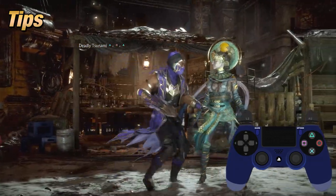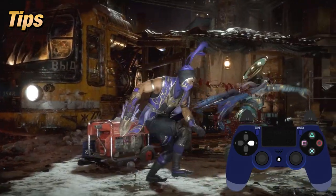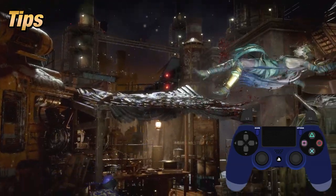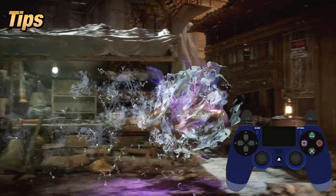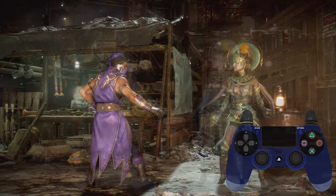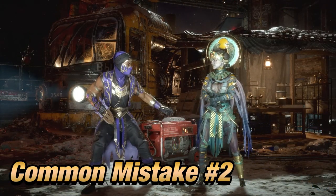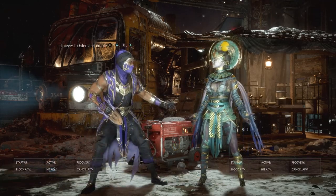So when doing this combo, you want to make sure you're pressing forward at the earliest time possible and then start inputting 2-4-2 while you're finishing the dash animation because it does take time to start up. This is something you have to practice and learn by trial and error. The next mistake I can see beginners making is relying on this combo string as your main way to start your damage and pressure.